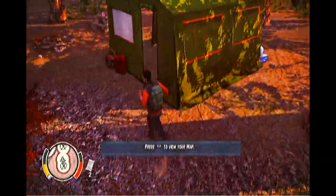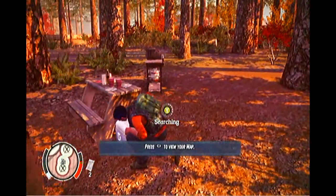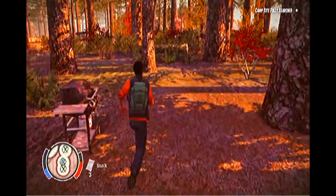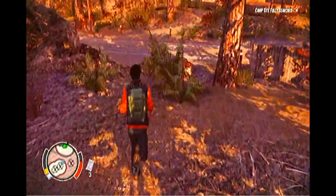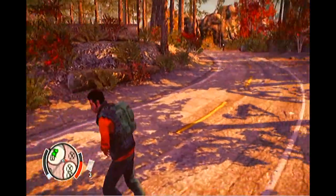If the campsite icon is X'd out, that means the area is fully searched. There's a snack here I missed — you never want to leave a snack behind. First things first, we want to run back to the ranger station to trigger the next mission. Once we've done that, we'll search the rest of the area.